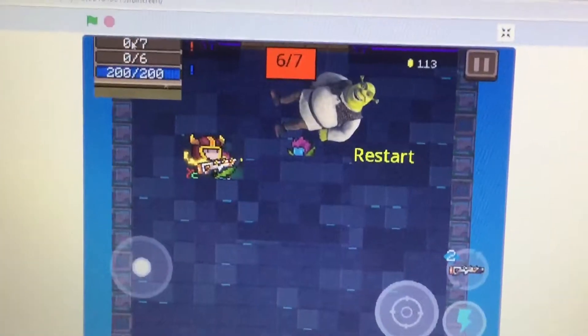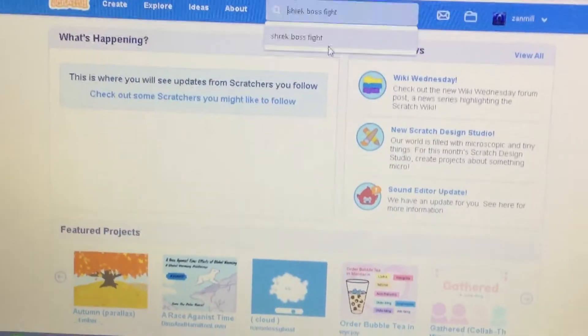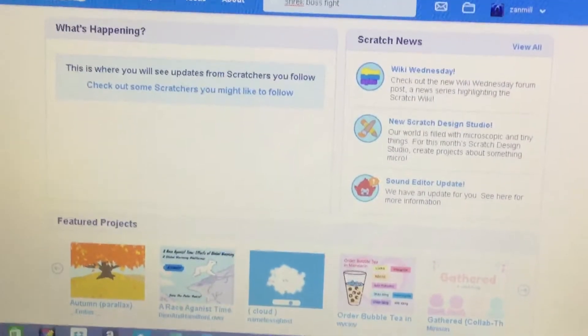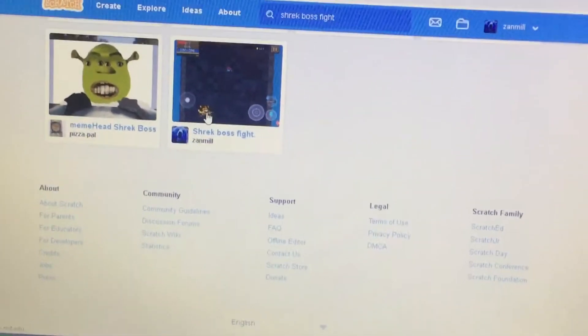So if you want to play my Shrek game, you just go to this website called Scratch. You just click on Search, and you type in Shrek Boss Fight and enter. Then you go down to the very, very last one. The last one made by the blue bear guy is me, so you just click on it.